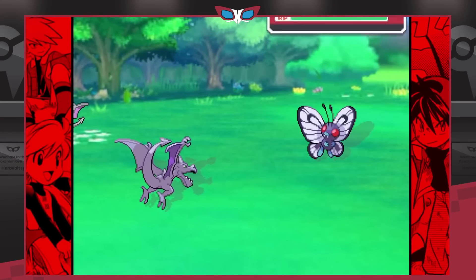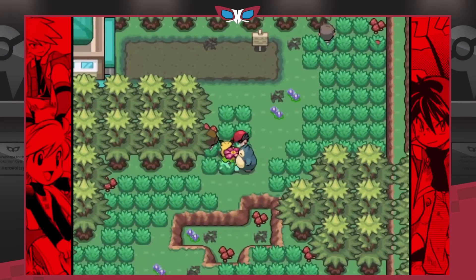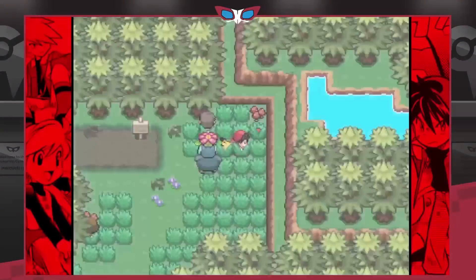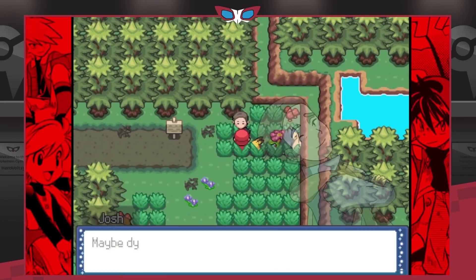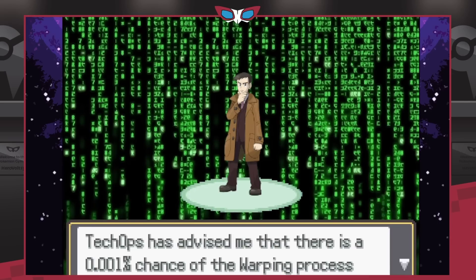At the end of the ROM hack, Red got taken down by Bruno the Elite Four and his Pikachu ran to find Yellow, so it's really interesting to see what events unfold. I cannot wait for more updates, but right now it's definitely worth checking out just to see what's to come.